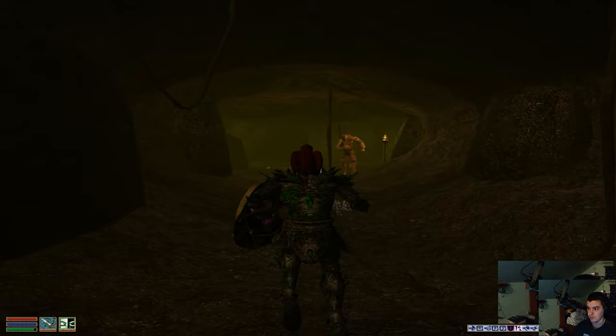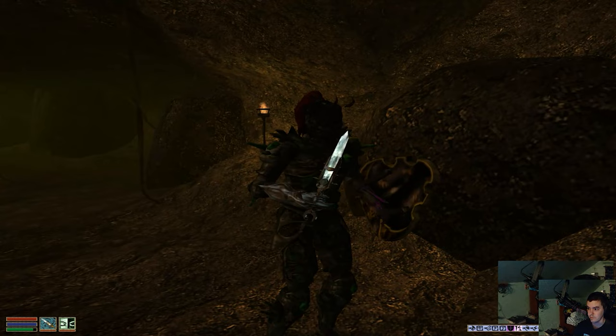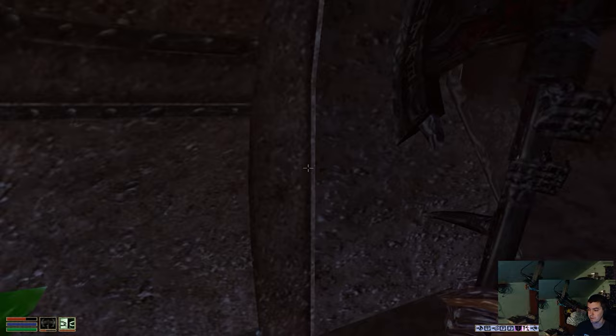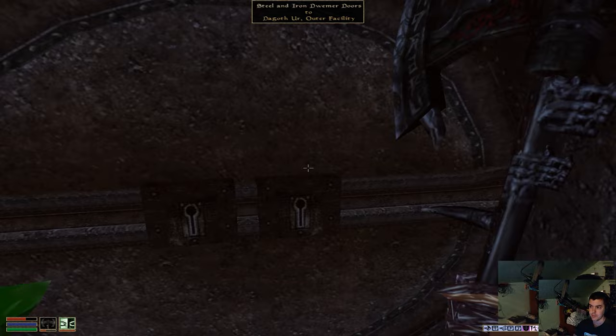Now let me equip the Keening — hell yeah! Go kill Dagoth Ur. Getting to Dagoth Ur is so simple, just straight up. Enter the Dagoth Ur facility — save before going in. Run right down.